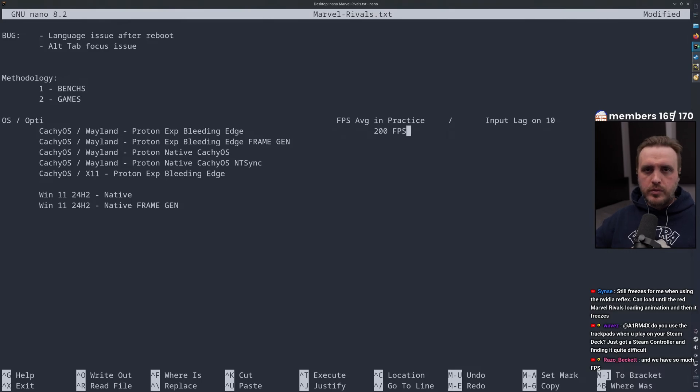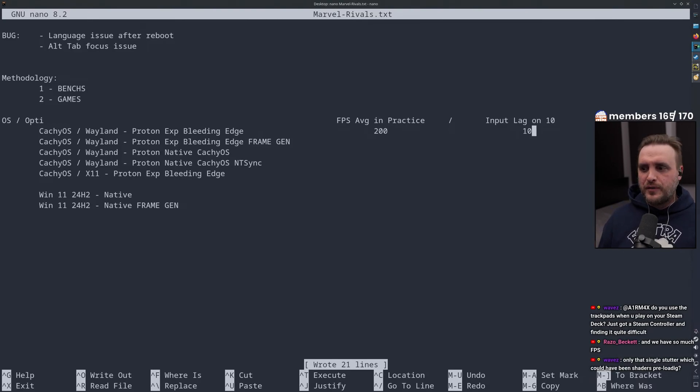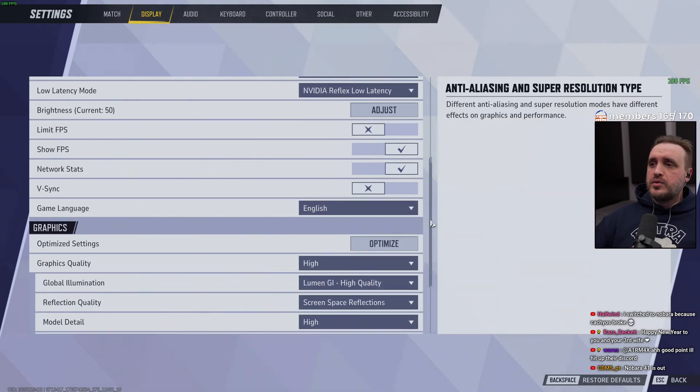That 200 FPS is my baseline on Linux. When it comes to input lag, I used a scale of one to ten to assess it, and I have to say the game is super reactive on Linux. You don't need to worry about losing reactivity when gaming on Linux — I couldn't find any noticeable input lag that would put you behind Windows players. You're going to be aligned with Windows, no problem.